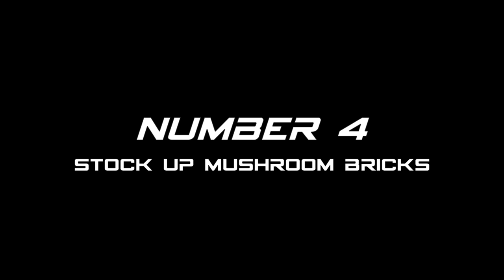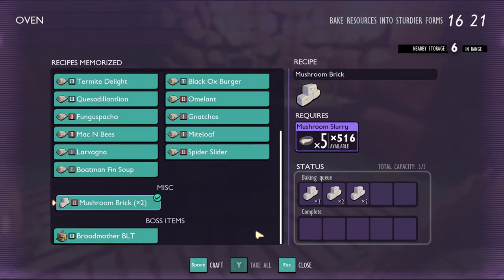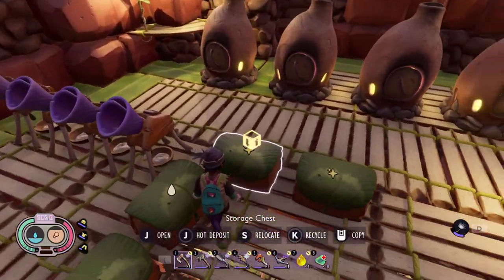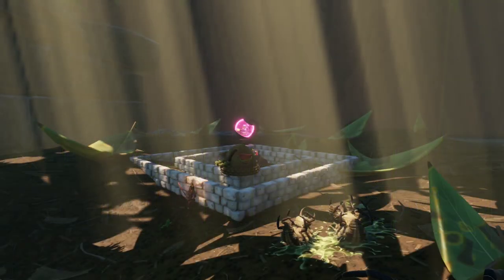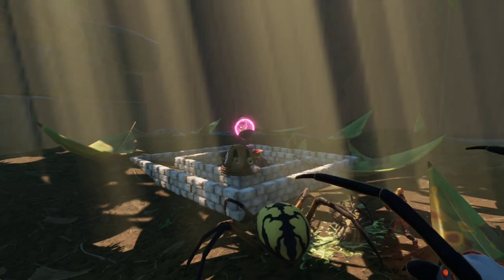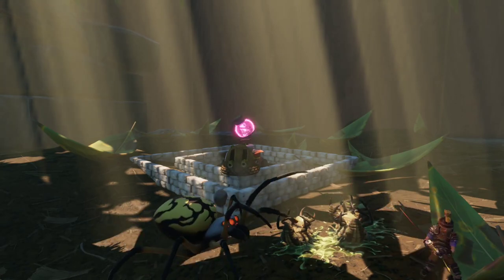Number 4: Stock up mushroom bricks. Mushroom walls are the strongest walls in the game and the easiest material to transport. You will need them to protect your base and to beat the 5 mixers challenges. Having stacks of mushroom bricks will save you a lot of time in this next update.